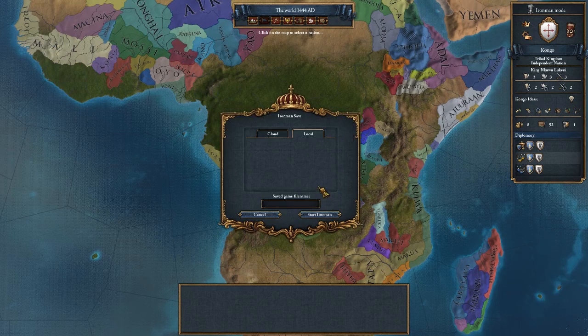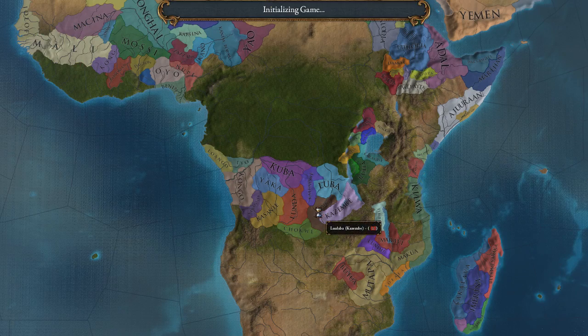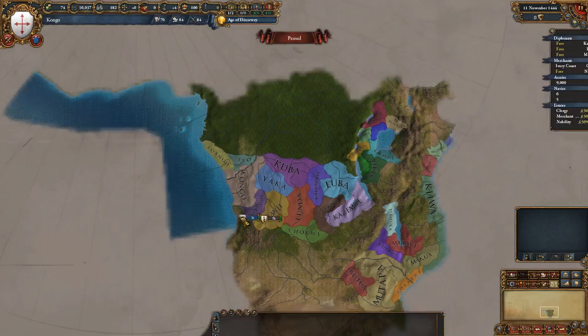Let's go ahead and hop in on Ironman, save it as Congo and get going. We're also on the Hungry patch — it could be just me but it felt like it came out really fast after Mandate of Heaven. Loading up the game now.